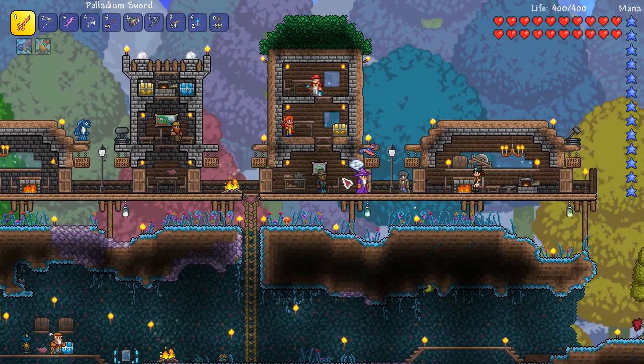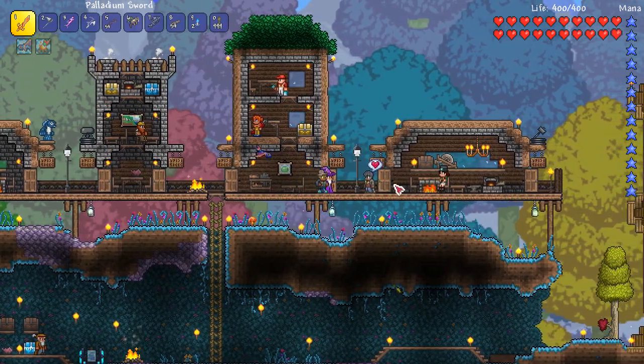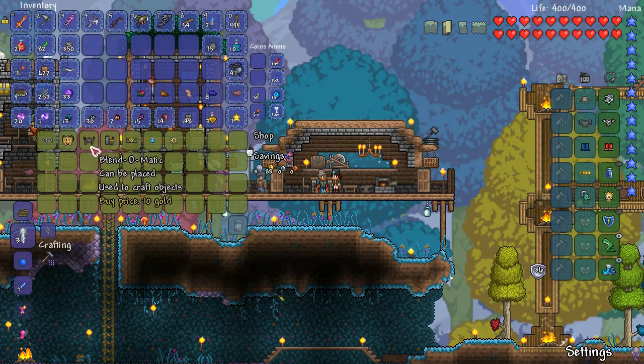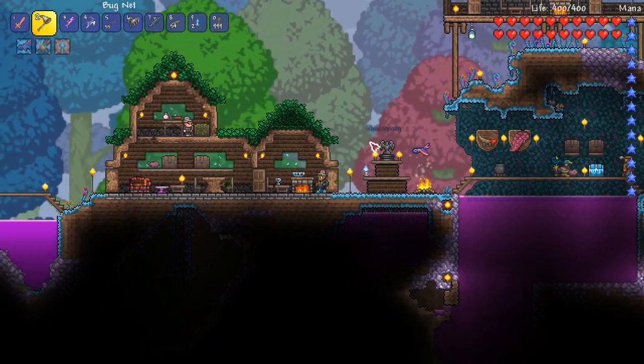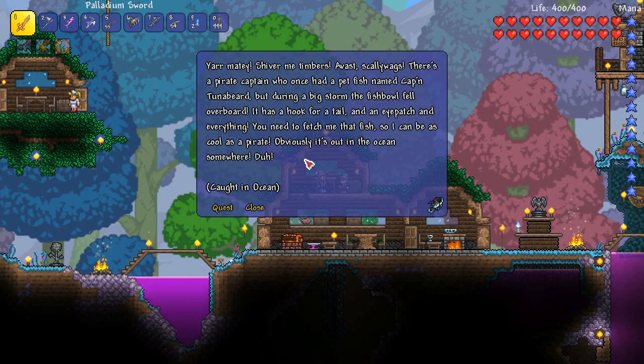We didn't have any luck finding the Goblin, but we did get Wizard Arden who's moved in, and we've got Layla the Steampunker too. Speaking of quests, let's see what the Angler quest is today. Oh man, shiver me timbers - a pirate captain wants a pirate fish! That is cool. You need to fetch the fish - it's obviously from the ocean somewhere.